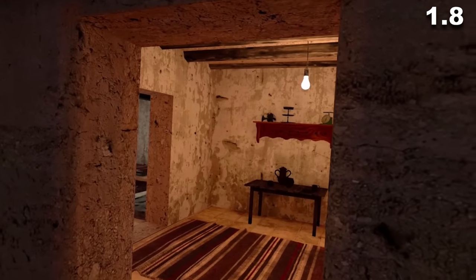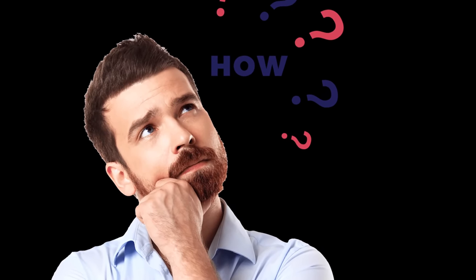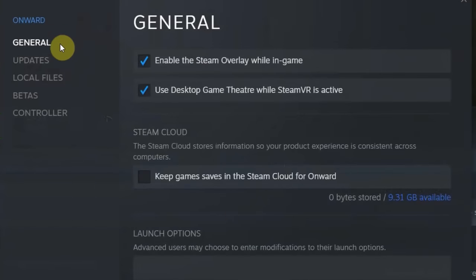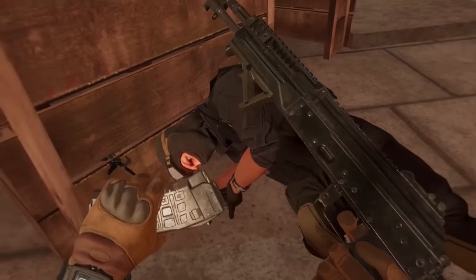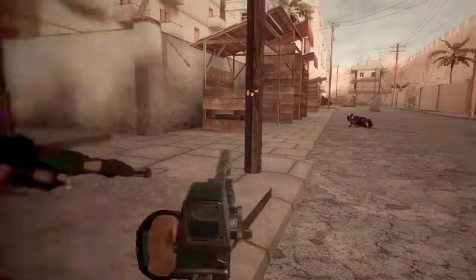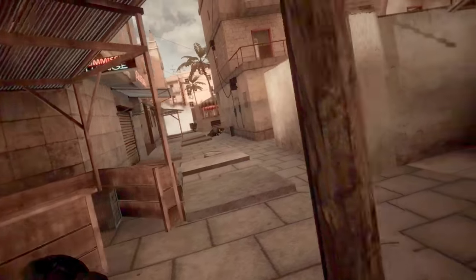To Downpour Interactive's credit they've made it really easy to get 1.7. Go to Onward in your Steam library, right-click, click Properties, go down to Beta, click the dropdown that says None, select the 1.7 backup, come out of that, and Steam will start downloading version 1.7. Once downloaded, click play and you're off. Warning: if you're looking for PvP action you'll need to go to the Discord — link in the description — as finding a live multiplayer game will be rare. You can PvE to your heart's content though, and get a friend or two for co-op.